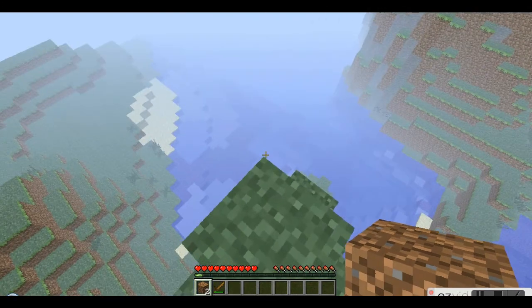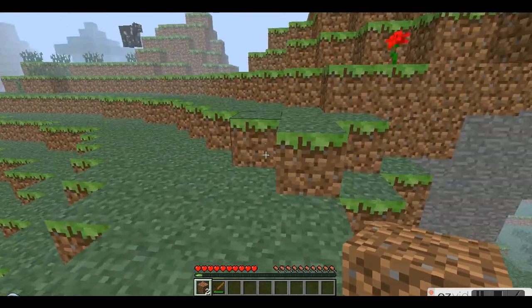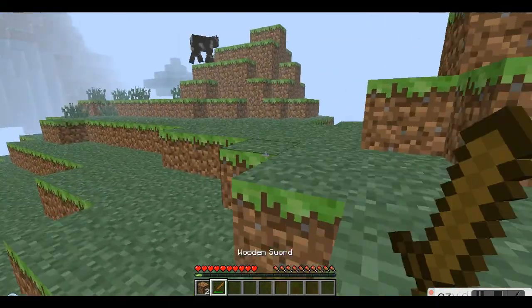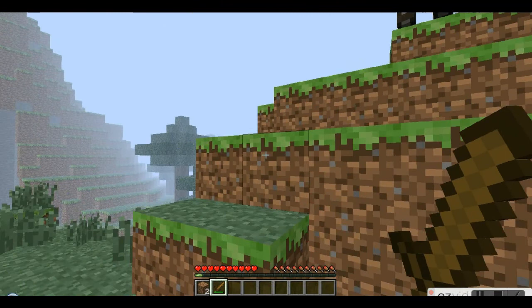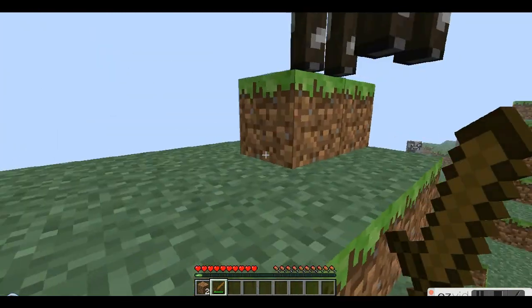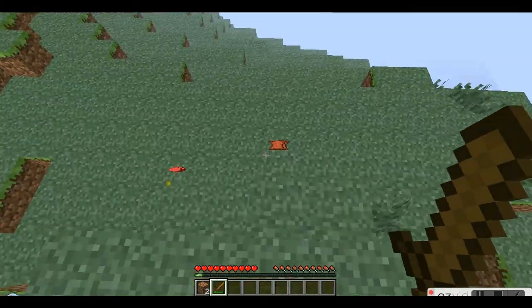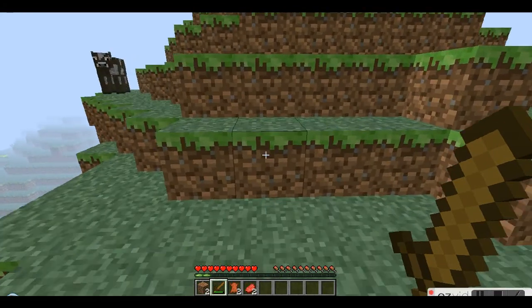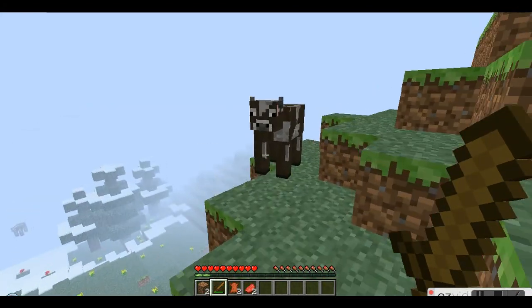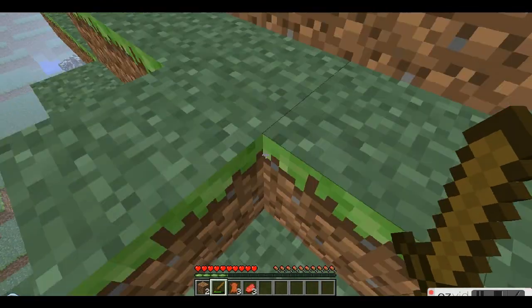When you have a lot of low water sources like this, there's usually going to be some clay — it has the texture of sand except it looks kind of gray. You can use it to make bricks. We also got some leather — leather can be used to make books, picture frames, or leather armor, though you'll need a lot of leather to make that armor.